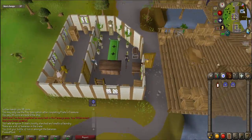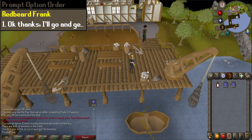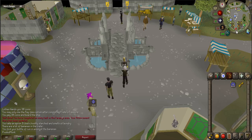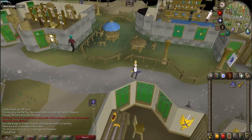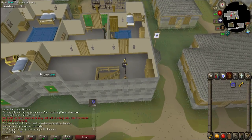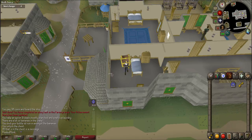Return to Redbeard Frank at the northern docks. Talk to him and when prompted select option one — he will give you a key. Once you have it, teleport to Varrock. Walk south to the Blue Moon Inn, which is indicated by the beer glass icon on your mini-map. Enter the bar and go upstairs. Walk into the southwestern room. Use your key on the chest in this room and you will receive a pirate message. Read the message.